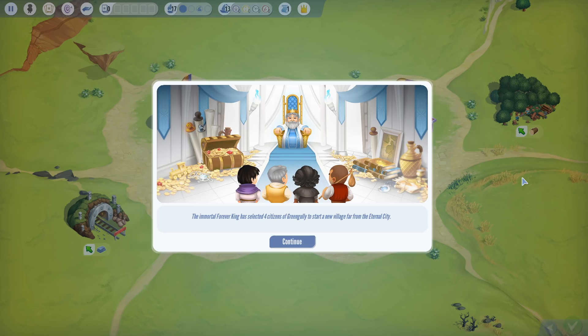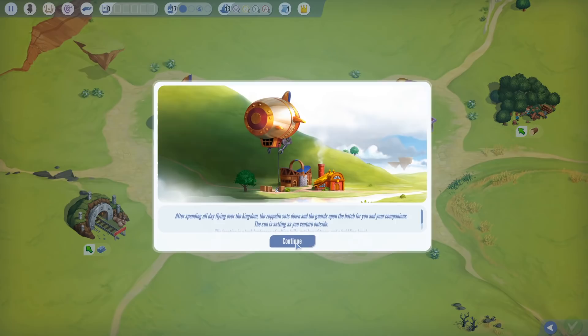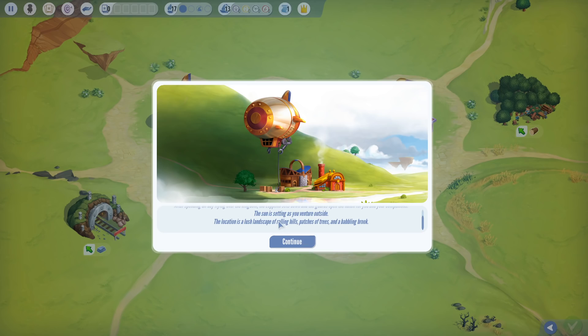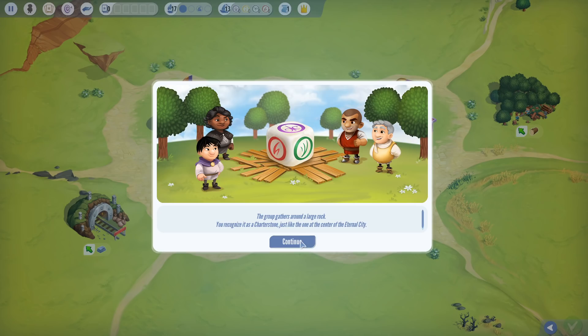Here's the backstory: the immortal Forever King has selected four citizens of Green Gully to start a new village far from the Eternal City. Congratulations for being chosen. Your goal is to bring the greatest glory to the Forever King so that you may rule the village in his name. After spending all day flying over the kingdom, the Zeppelin sets down and the guards open the hatch. The sun is setting as you venture outside to a lush landscape of rolling hills, patches of trees, and a babbling brook.